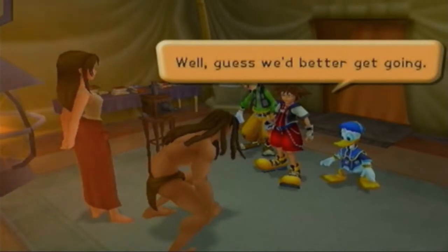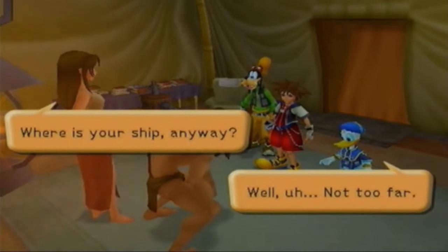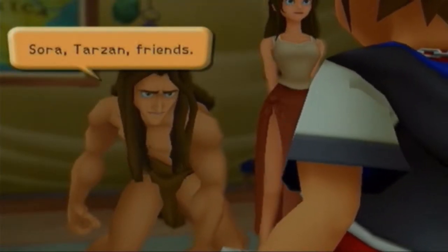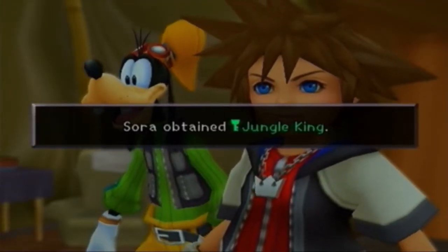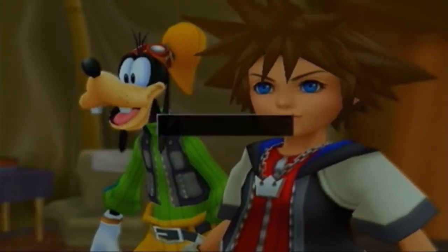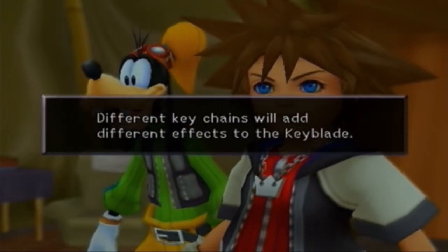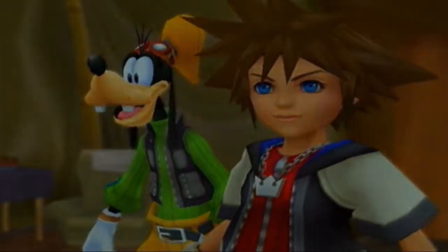Guess we better get going. Sora and Tarzan say their farewells as friends. And we got the Jungle King, which is basically a new Keyblade — an upgrade via Keychains. Different Keychains will add different effects to the Keyblade.